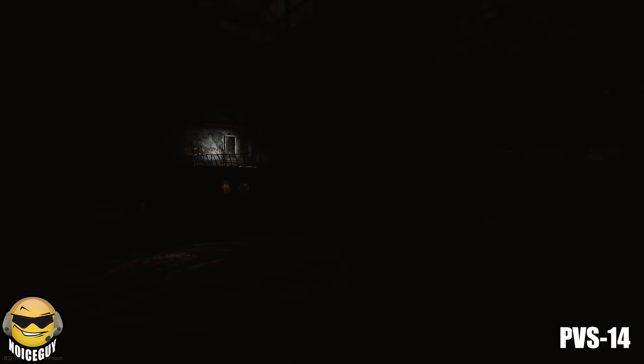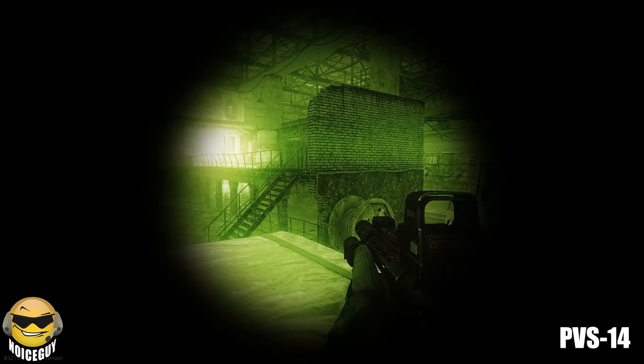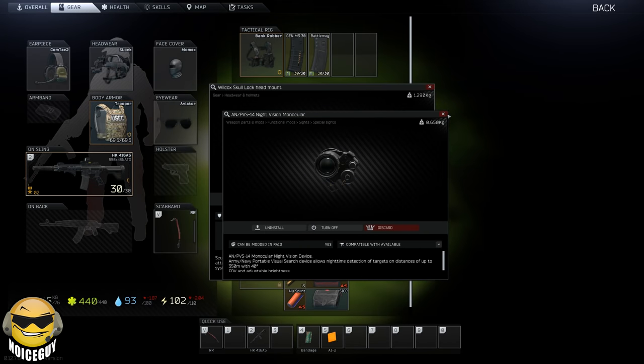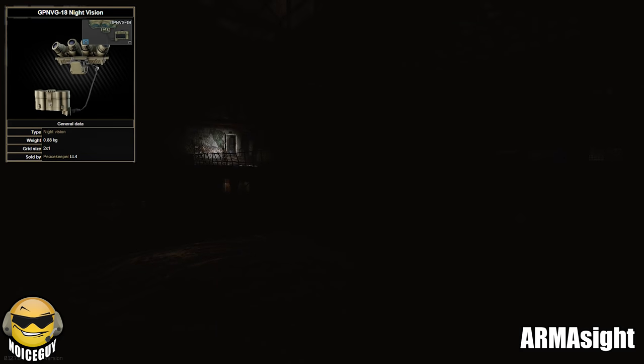Now don't get me wrong, if it's dark out and you're sneaking around, NVGs are absolutely a great advantage and there's tons of fights that you will win strictly just because you have them. But the effectiveness scale of any NVG goes from Sam Fisher to deer in the headlights literally at the speed of light. If you want the best cheap option, then don't bring any or just bring a flashlight.